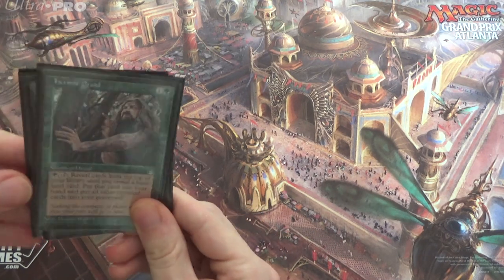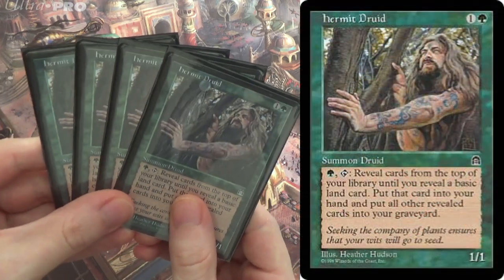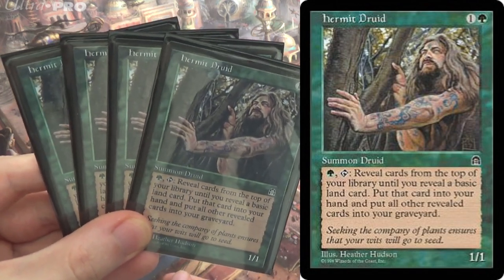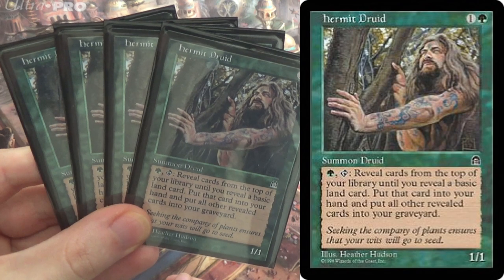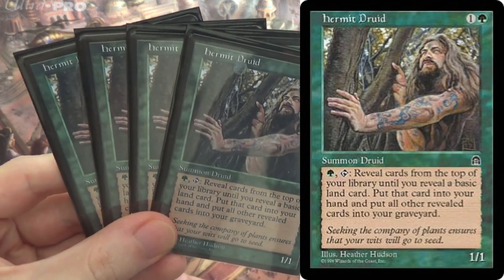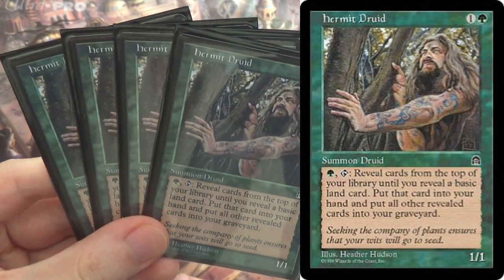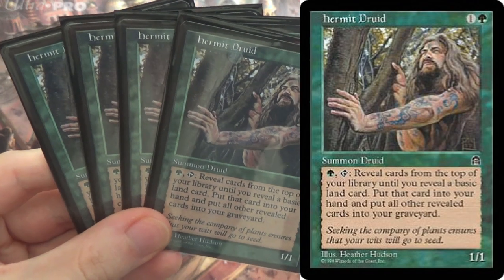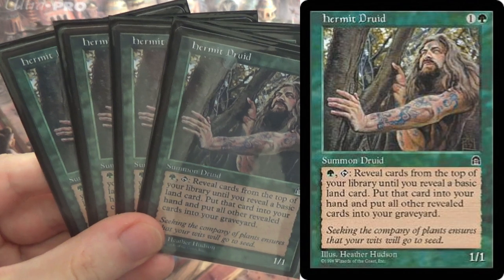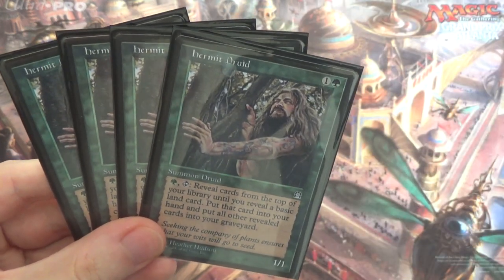This is a Hermit Druid combo deck. Hermit Druid, a little bit of background — this card is banned in Legacy. It is absolutely broken beyond belief. It's a 4-of in Vintage, it's not even restricted. That's how powerful the format is. This is a 2-drop 1/1 that taps for green: reveal cards from the top of your library until you reveal a basic land card, put that card into your hand and put all other revealed cards into your graveyard. We don't run any basics in our deck, so this is just going to mill us out.